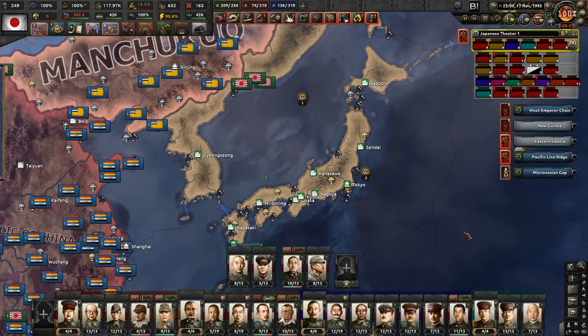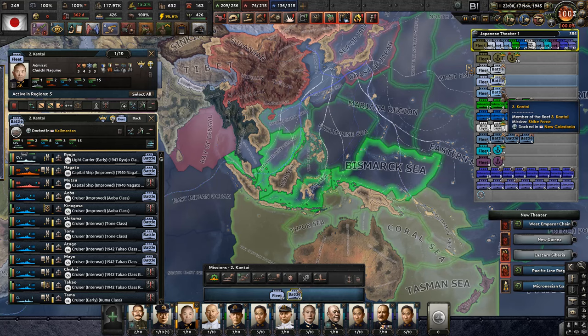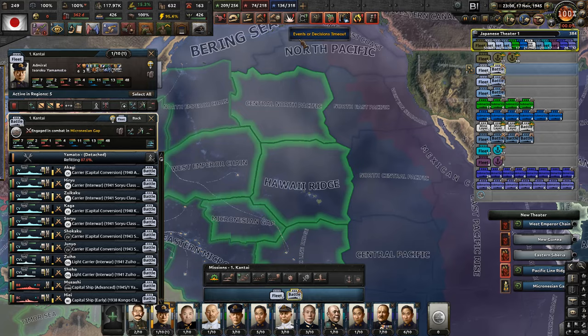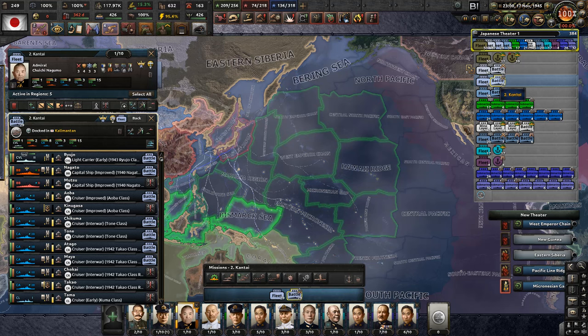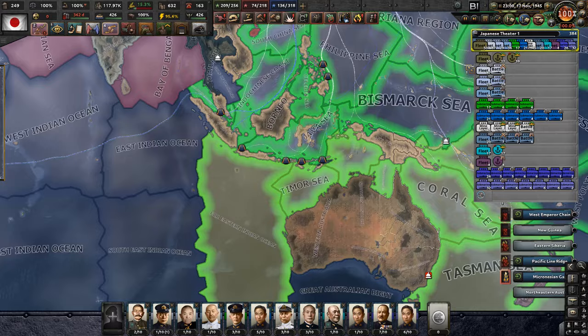We can still try and it will give us an idea of what we're facing there. After we eliminate the American Navy and take Hawaii, I think I might take the second and third fleet. There's no point in having the first fleet operate here at all, so we might actually send it to Europe to blockade the United Kingdom and send some submarines there as well.